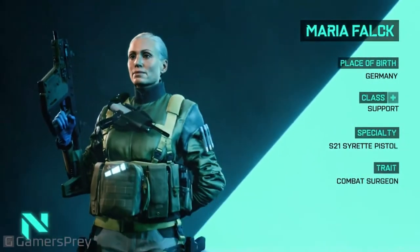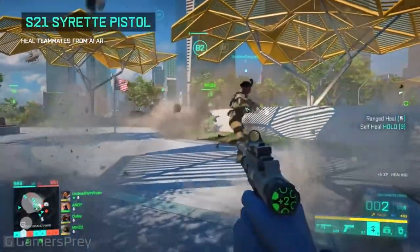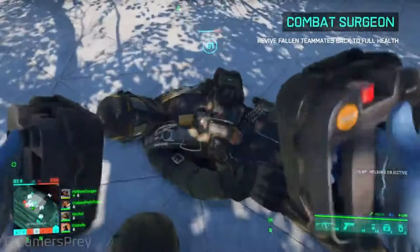Maria Flak. S21 Syrette Pistol: fires a syringe at friendlies to provide healing, and if used on enemies will cause damage, along with the ability to revive anyone in the field who has been downed by an enemy.